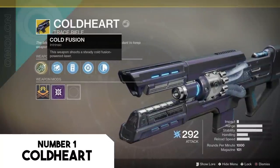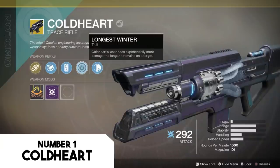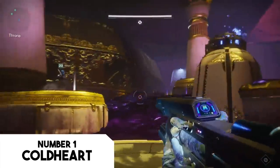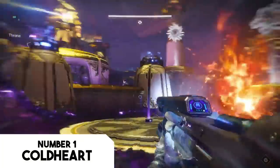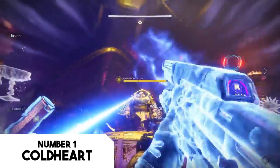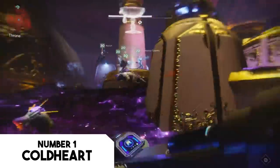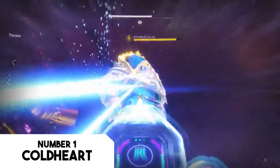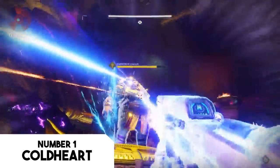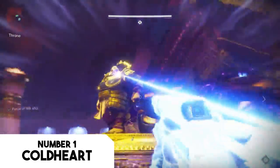Cold Heart was obtained through pre-order, but that is not the end of it. Those who pre-ordered can receive it by reaching level 20, going to the Farm, and talking to the Gunsmith. For those who did not pre-order, the fine print offers some solutions: the gun can also be received by buying the Digital Deluxe Edition, the Limited Edition, or the Collector's Edition of the game.